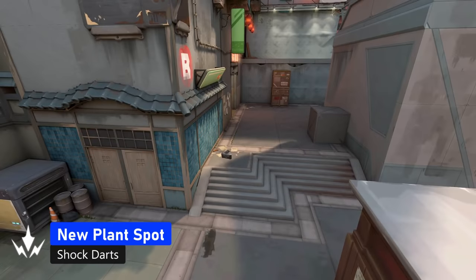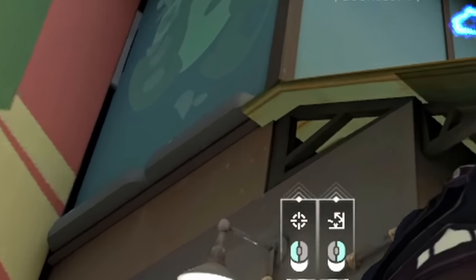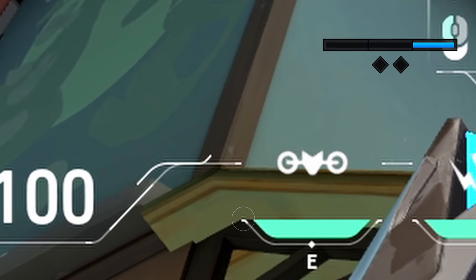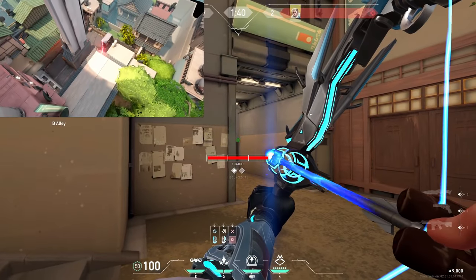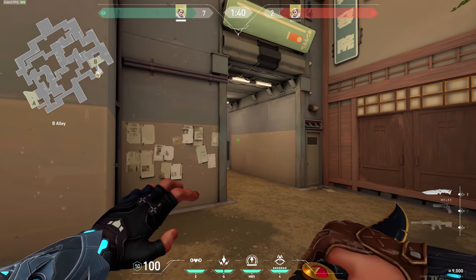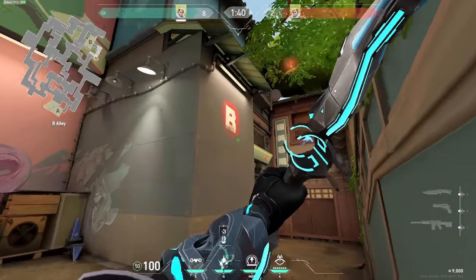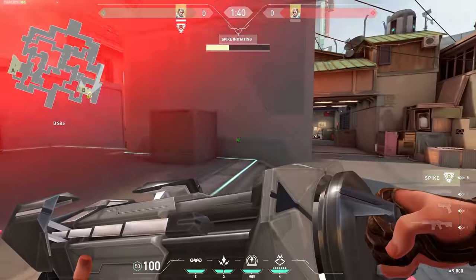These shock darts are for the new plant position on B side. Once again, stand at this new corner in B alley. For the first arrow, put the left drone hotline into this corner and do turbo charge. After that, walk towards the entrance until you see the box on B side, just aim above the box and do one bounce with max charge. Both arrows together will look like this — after shooting the first arrow, count around four seconds before shooting the second one.